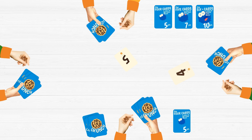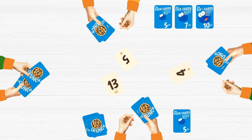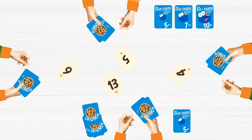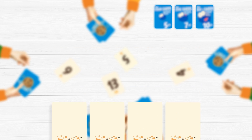Now remember, there are no turns. Shout out your number solutions as soon as you see them. But if you shout out a number card that is incorrectly totaled up, you lose one card from your deck and it costs you points from your total. The crumbs cards can be any number but carry no points.